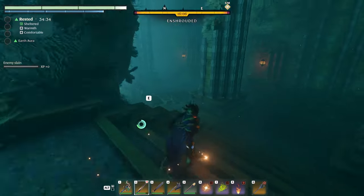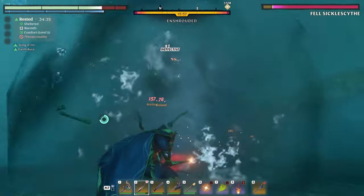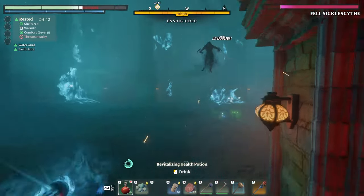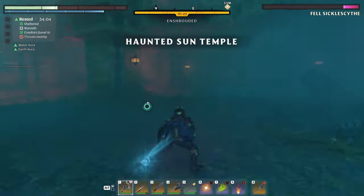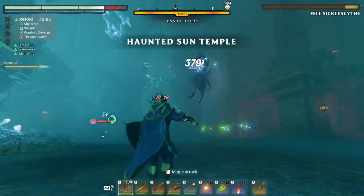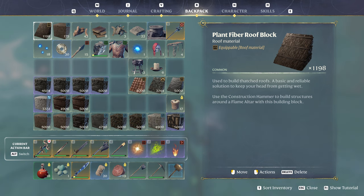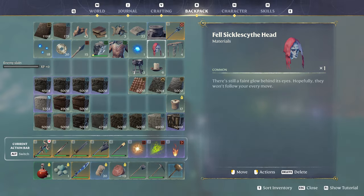So anyways, where's that ghost? There it is — it's back there, it's up there. This is annoying. Just die already. Anyways, there it is: Fell Sickle Scythe Head — White Wolves. That's a pretty decent sword, actually. Oh, there it is.